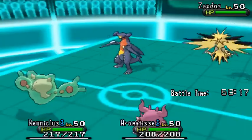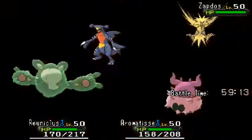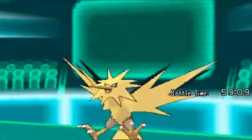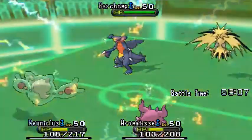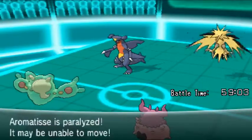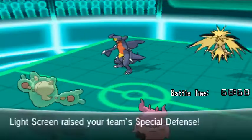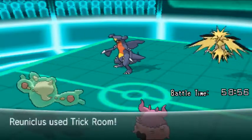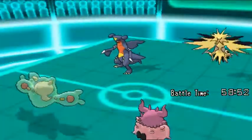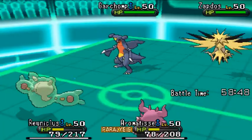At the start, we see Garchomp use Earthquake — quite smart, because Zapdos avoids it by being a Flying-type Pokémon, which is not affected by Ground-type moves. At the same time, Zapdos uses Discharge, but Garchomp is not affected because it is a Ground-type Pokémon. The Pokémon were knocked out, so Aromatisse proceeded to use Light Screen and Ryu Nicholas used Trick Room.